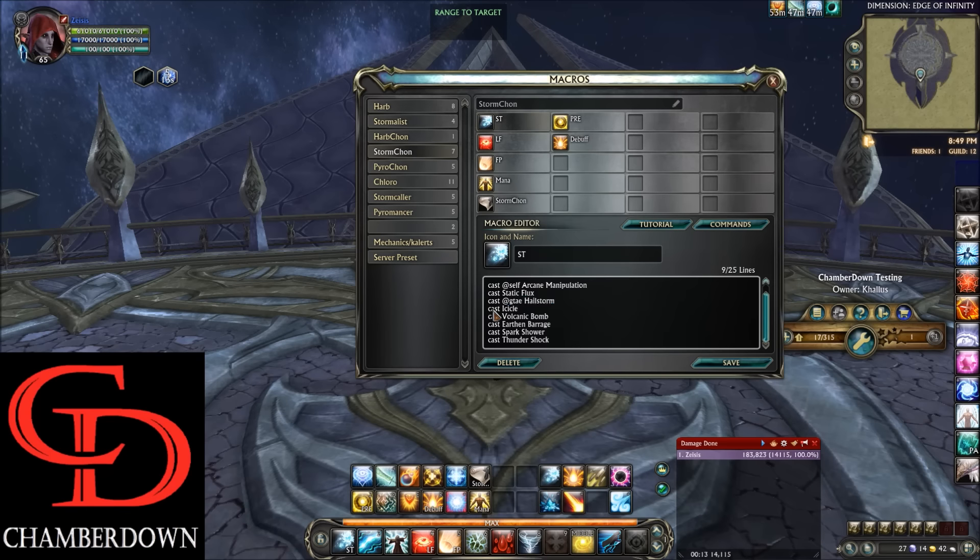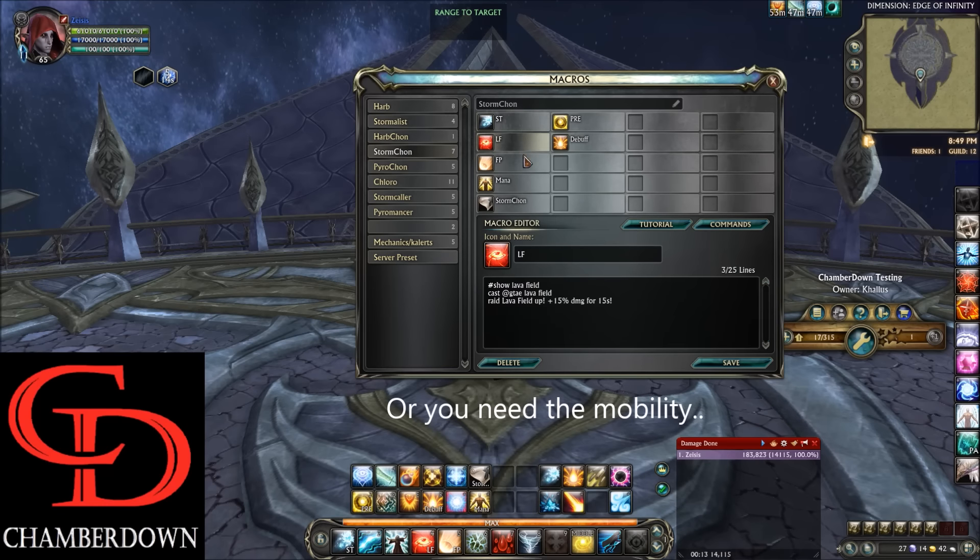That's why Hailstorm is at the top of the macro. After that, we have in order: Icicle, Volcanic Bomb, Earthen Barrage, and Spark Shower — all cast time abilities on cooldowns. And then we have the spammer Thunder Shock at the end, just in case you get there and you don't have anything else to cast. Moving on to the secondary macro, we have a Lava Field macro here. This is simply cast at ground-targeted area of effect for Lava Field, so it will drop a lava field on whatever your target is. You can also target yourself and fire this if you want to drop it on yourself.